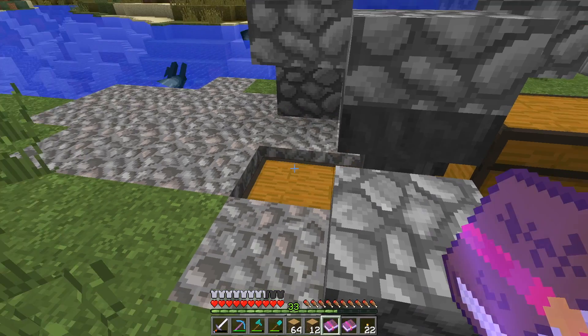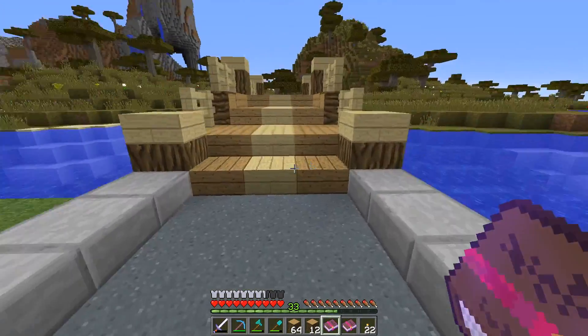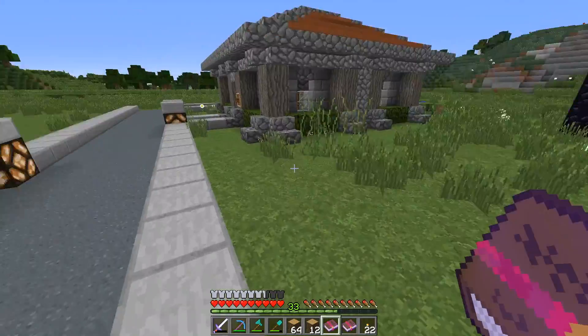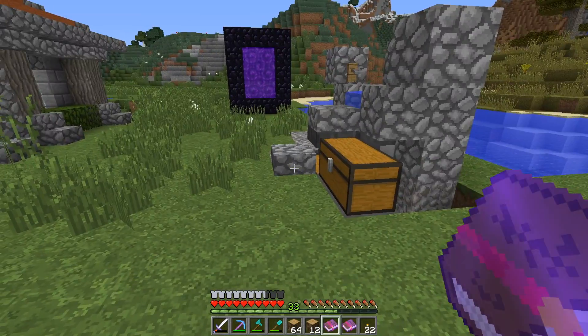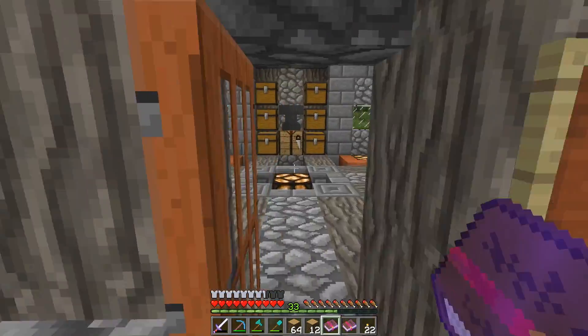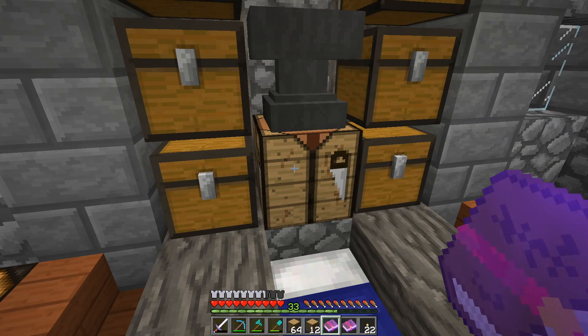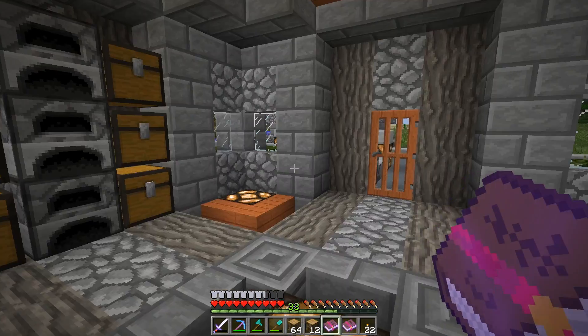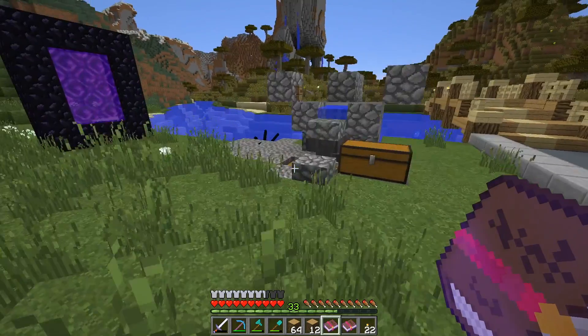Today what we're going to be doing is building the fishing cabin. But before we do that, I just want to quickly make a Silk Touch, Mending, Efficiency 5 shovel. Let me check how many Efficiency 4 books I have.